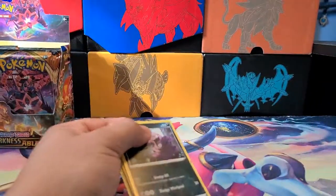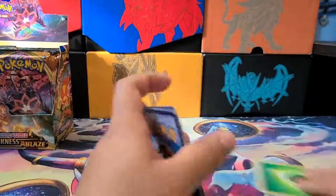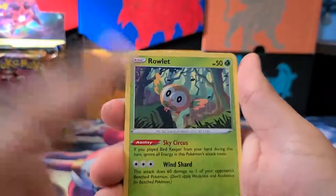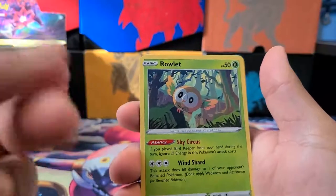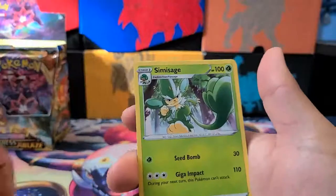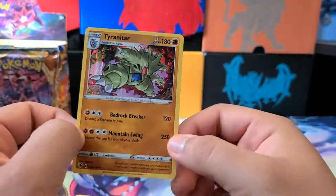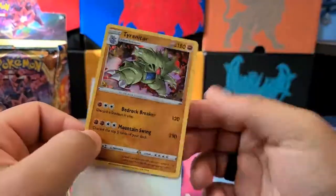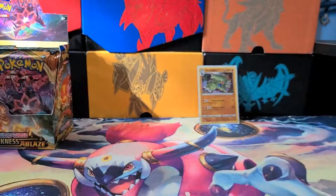36 packs — I just opened the Elite Trainer box. We got a Grimer, Galarian Darumaka, Centrate, a Rowlet with Sky Circus. Basically, if Sky Circus is played during your turn, you get to ignore the energy cost and attack for free. We got a Skobit, a Simistage, a Venlish, a Klang, Decidueye, and a Tyranitar Holo. For one energy, discard a stadium card in play. For four energy, discard the top five cards of your deck for 250. That is a powerhouse of a card!